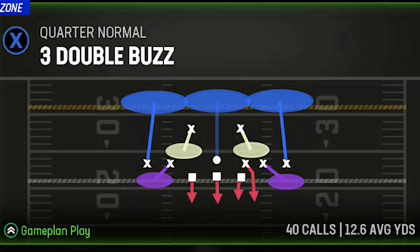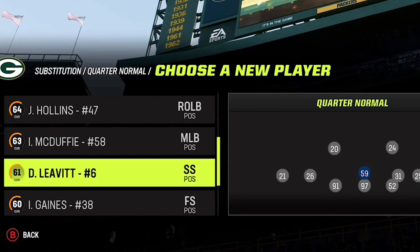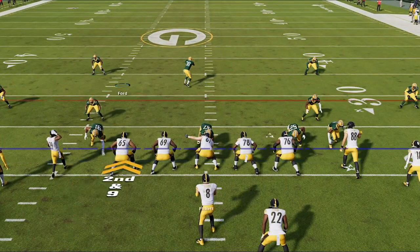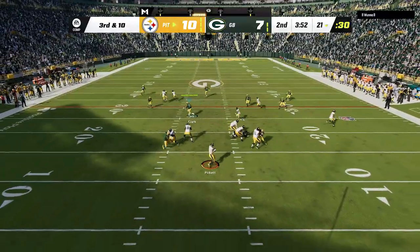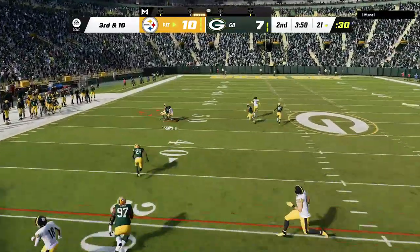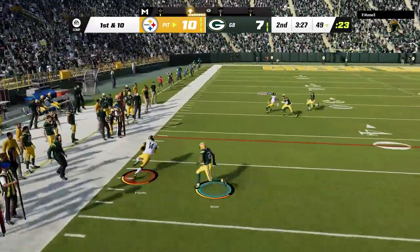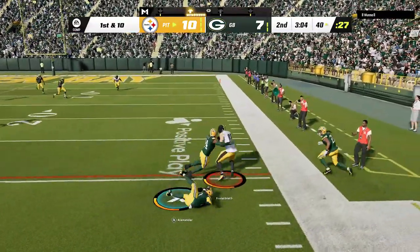The play I'm going to be using is the 3 Double Buzz, which you can tell by the play art is a different kind of cover 3 as the middle linebacker will be responsible for the deep middle third. For this defense to work, you'll have to substitute the middle linebacker out with a safety with good speed so he can drop back into coverage. I don't get any of the setup in on the first play as he tries to quick snap me and run the ball. He then hurries me up again and I thought I had an easy interception but he bodies me instead. He keeps running hurry up, not allowing me to get the full setup in on the next two plays, but I finally push him out of bounds to force him back to the huddle.